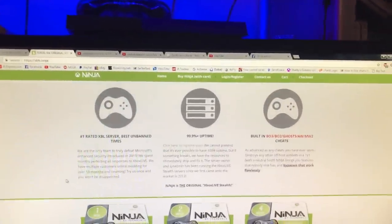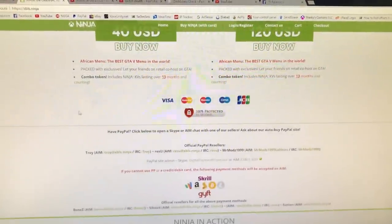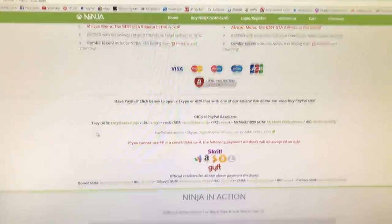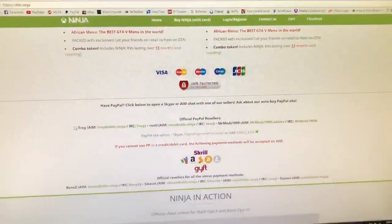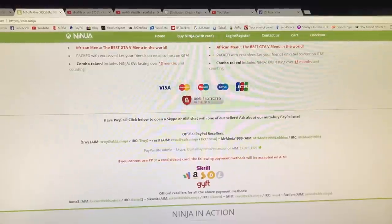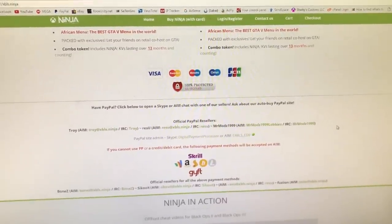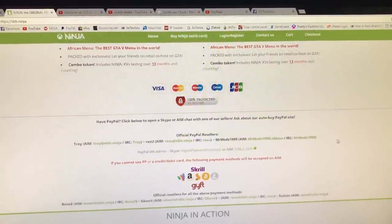You guys can go and read all their services. You can click on one of these and pay with a credit card, or you can message one of the PayPal sellers on AIM. I use this guy usually and he's a pretty nice guy. If you guys do buy from any of these sellers for PayPal, make sure you recommend me — Davis Arnall or Sharky's Customs or Davis, whoever you want to call me. Just say that they recommended you to buy from them, so don't forget to recommend me — that'd be great.